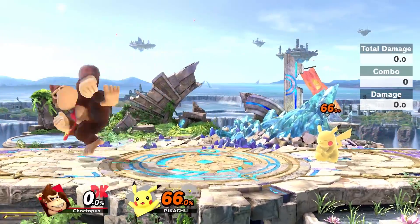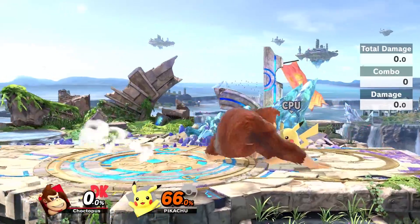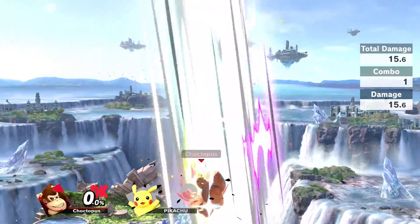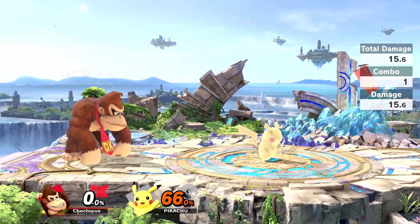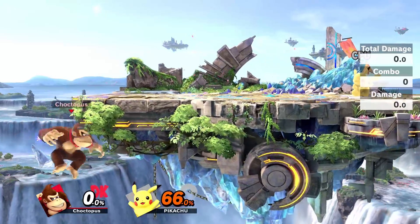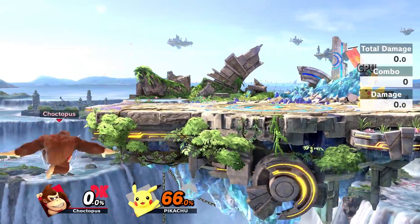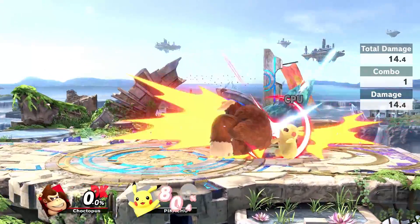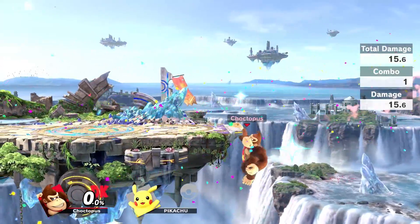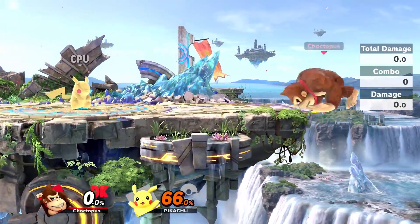DK's up air is this headbutt attack. I love this attack — it's a good option for securing a KO. It's also a good juggling tool: throw your opponent up, start the juggle, and at lower percentages on a lighter character you can pick up KOs pretty easily. I also like to use this when ledge guarding, or if an opponent is ledge guarding me, I can use it because it comes out so quickly. If someone's trying to come up, I can get them with the up air and try to knock them back.